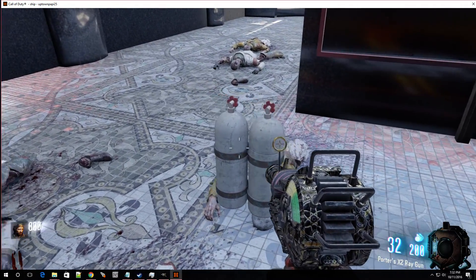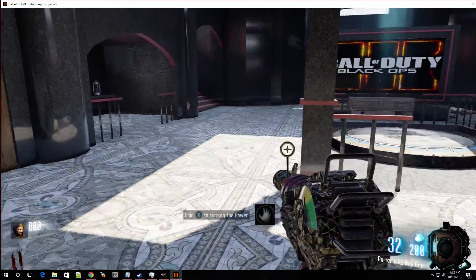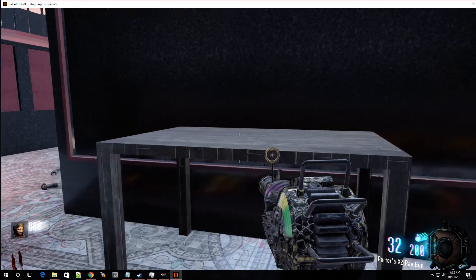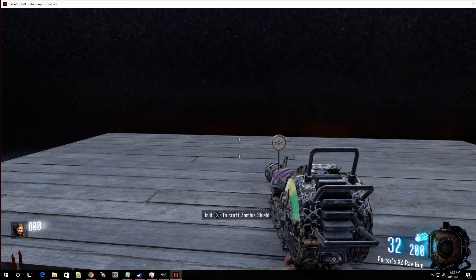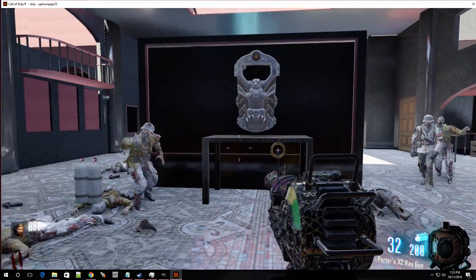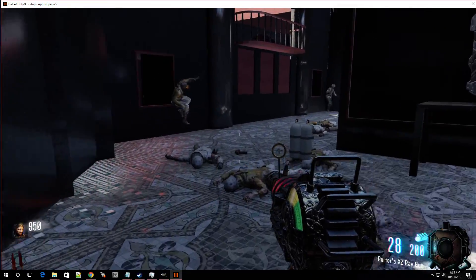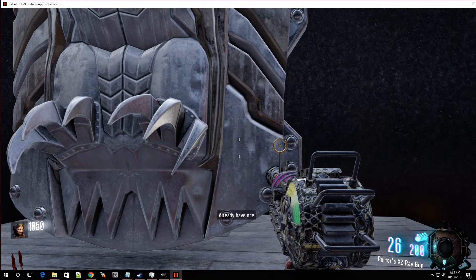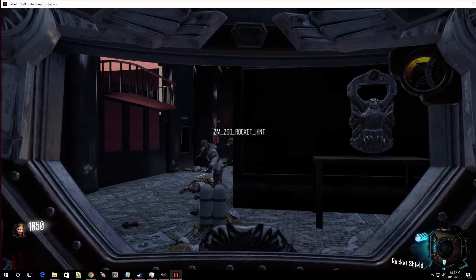That's one part, and here's the second, and the third. These are the little refuels — I have another one somewhere. We're going over to the workbench. Hold X to craft the zombie shield — let's do this! There we go, zombie shield. This table is kind of high so I'm going to be replacing that. Let me grab that shield — hit down on the d-pad and there you have it.